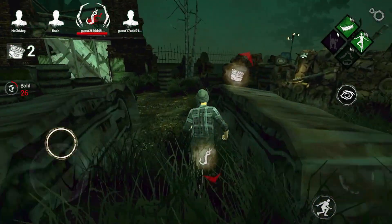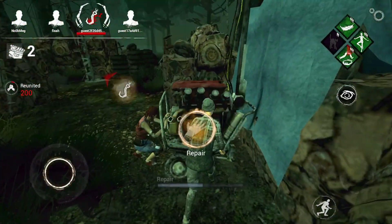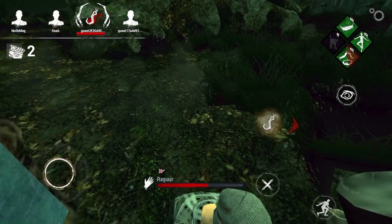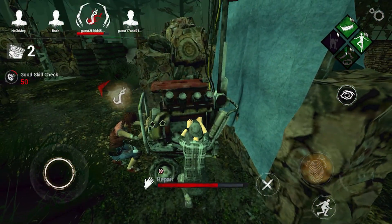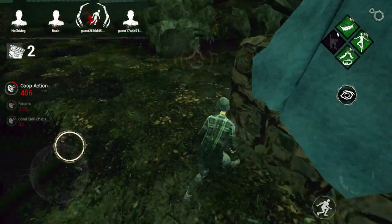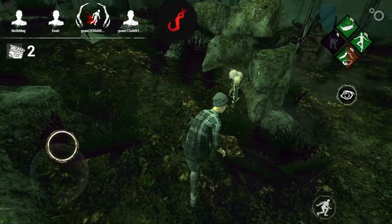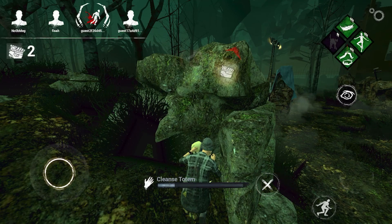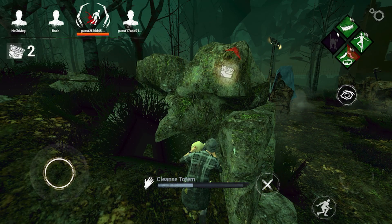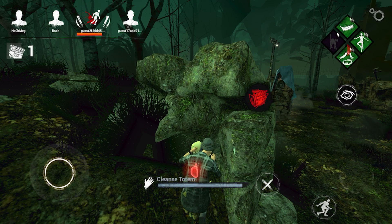I didn't want to create a 3-gen situation so I left that generator. I started doing another generator and realized it was a Legion, so they might have Discordance. I left that generator and went to cleanse another totem because I have Small Game and it kept going off — that's two totems cleansed. You can also see the Legion is just tunneling the survivor that just got off the hook.